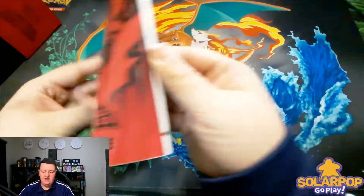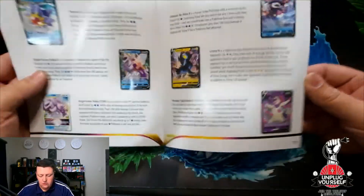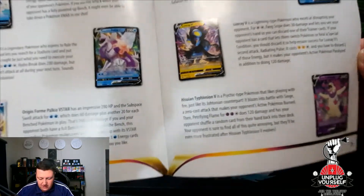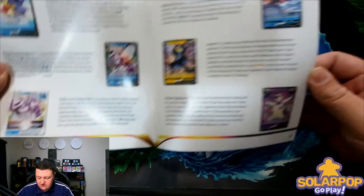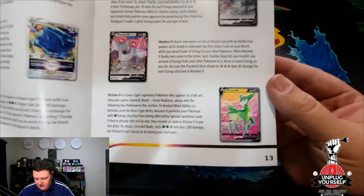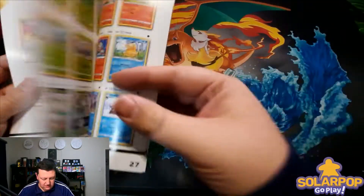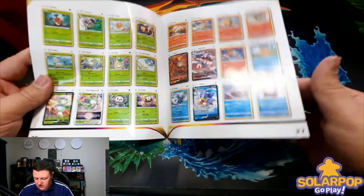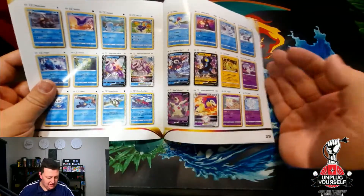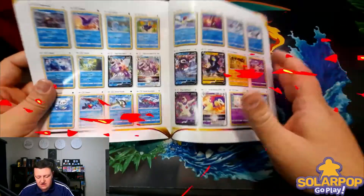Once we're done looking at the poster, you'll see we have this player's guide. This will highlight cards in the set which Pokémon thinks work well or will change the meta — you'll see the Origin Form Palkia, the Palkia V-Star, some full arts, and the whole list of every card in the set. This is awesome for tracking what cards you have if you're collecting, though there are alternatives like PokéCollector.